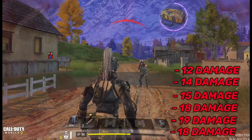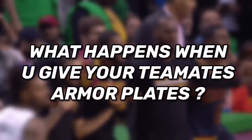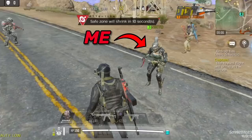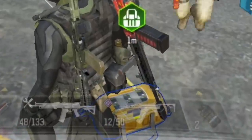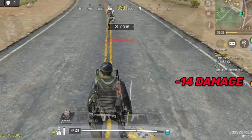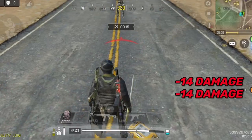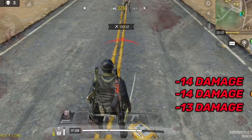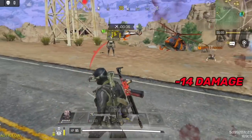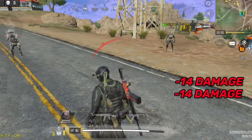I tested this with my friend Fantas. Without upgrading the class, I dropped a total of 3 armor plates for him so he's fully stacked. The first shot at level 3 dealt 14 damage, the second at level 2 dealt 14 damage, and the third destroying level 1 dealt 13 damage. But here's the crazy part — even after all the armor layers I gave him were destroyed, he's still taking only 14 damage.